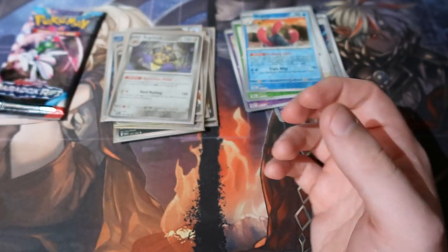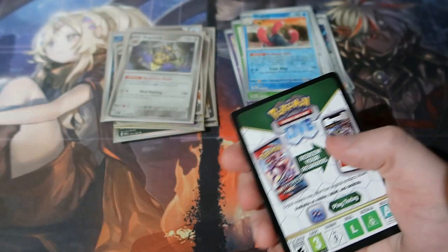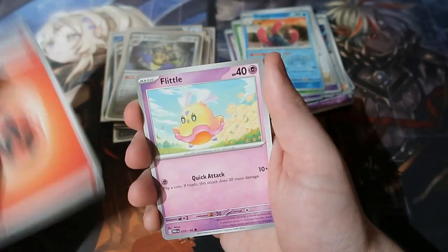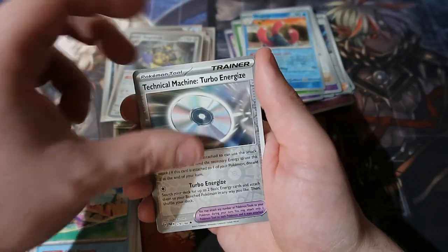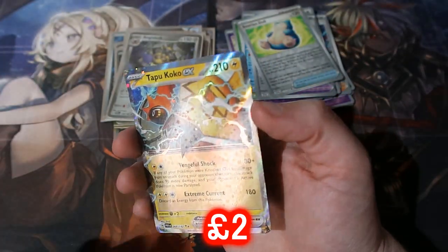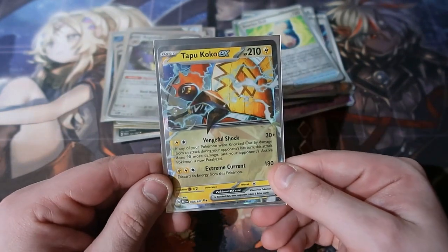Legends Z — we've been wanting that for years people, for years! Here we go — one from the back. Fire Energy, Flittle, Nickit, Knuckle, Snubbull, Minimo, Donphan — some weird names I can't even pronounce anymore. Snorlax Doll — and we get the one I didn't really want: Tapu Koko! But still, that is four hits in one ETB — that is absolutely amazing, I'll take it!